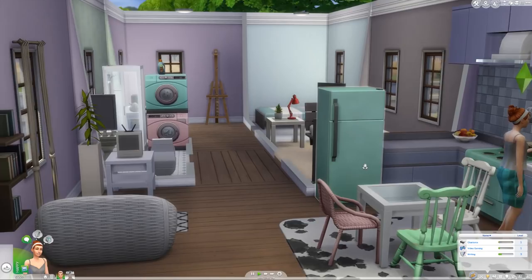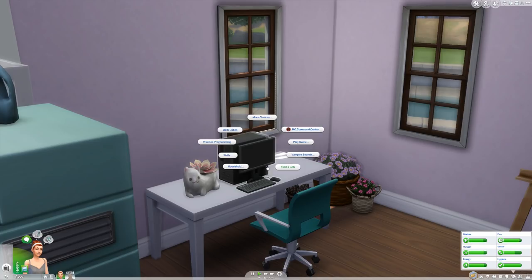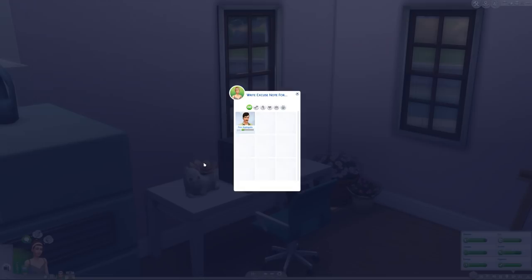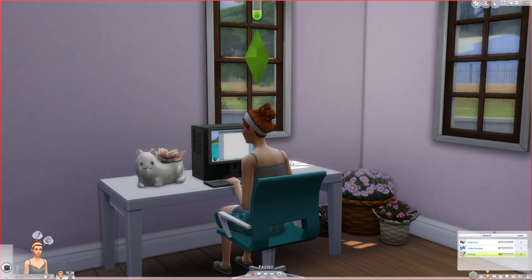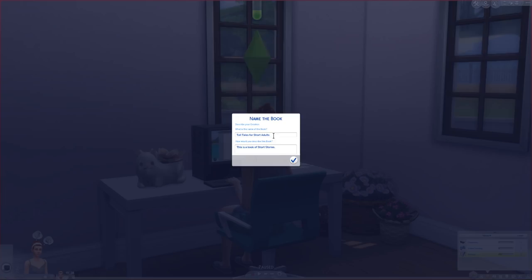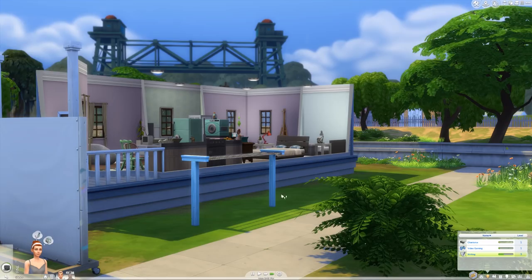Hope doesn't have a job but she is getting into writing, so we'll continue her writing skill since she's in a fantastic mood. Let's get her back onto the computer - write a genre book, write a short story, because I think we've leveled up to level three writing. We're leveling up quite nicely. The clothesline is just here and we can put the laundry out there when we want to.